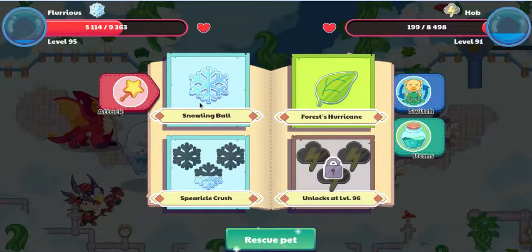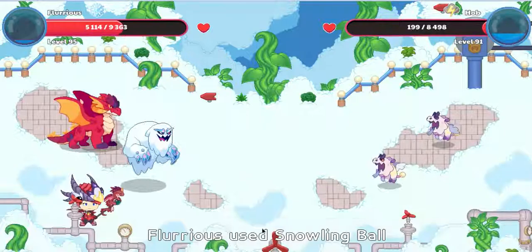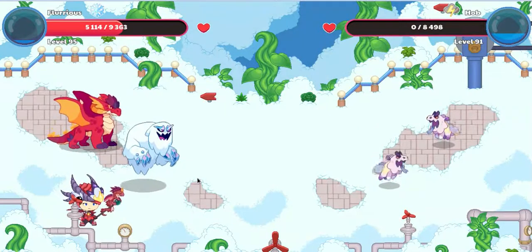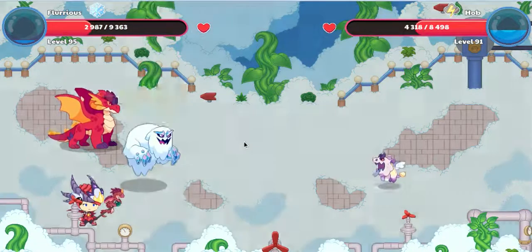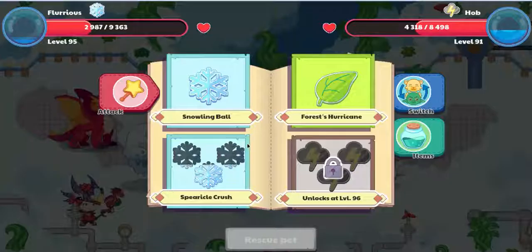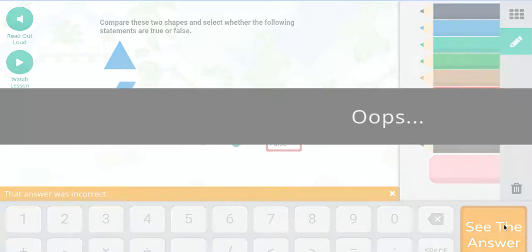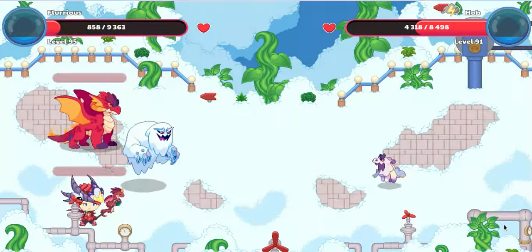Ice is actually the second strongest type because it defeats two types. Two types have a weakness to ice storm and water, so it's second place. Third place would be Storm, fourth would be Storm... fifth would be Water. First would be — they both don't have weaknesses. The lots are pretty powerful — they killed me.